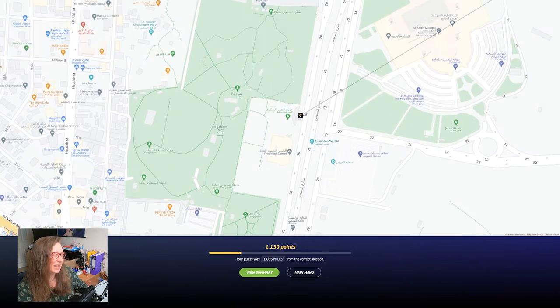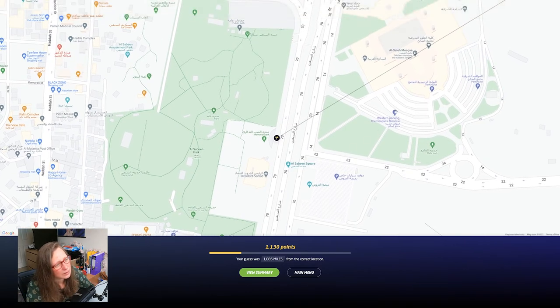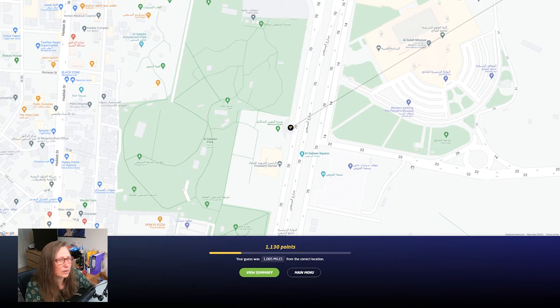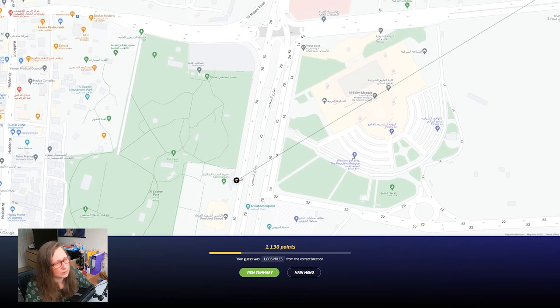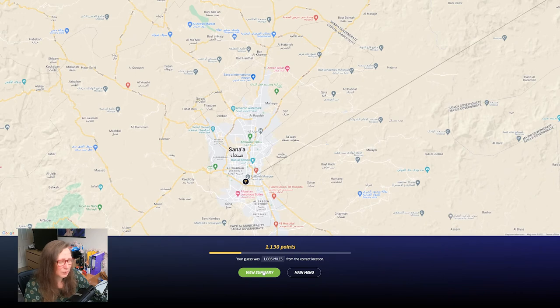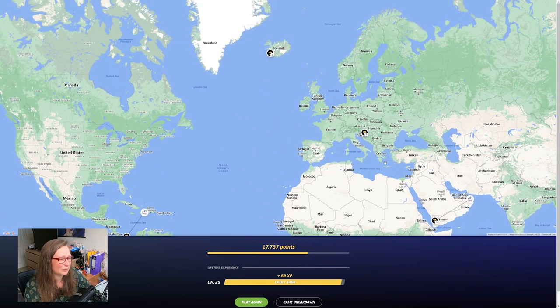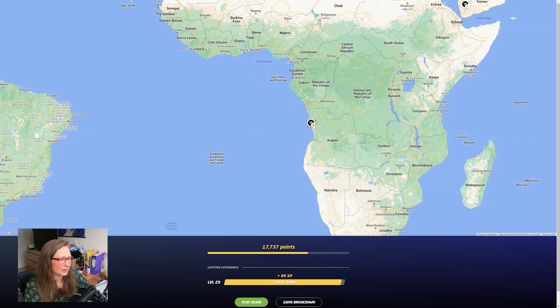This is Yemen. Could have been a lot worse if I had stayed in Iran — would have been right up there. It was Yemen — the next door country, so I'll take that as a second place. What was it? President Samad square, People's mosque — and this is the memorial we were right next to. And that's car parking. So the final score was 17,737. I have not improved in flags, especially non-European flags. These two are fine — everything else, not so fine. Very lucky with this one to see Luanda on the side.